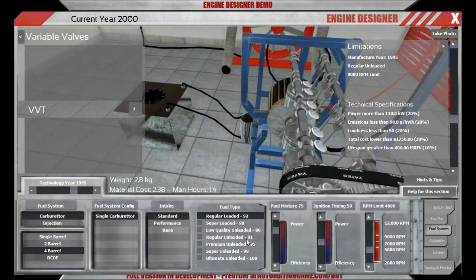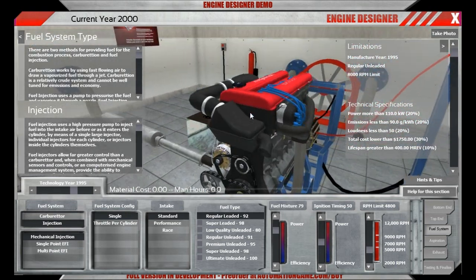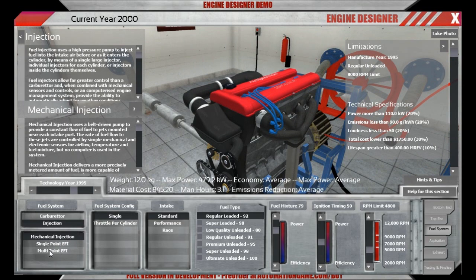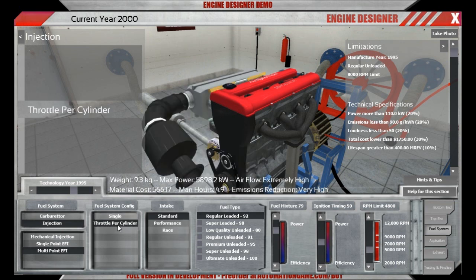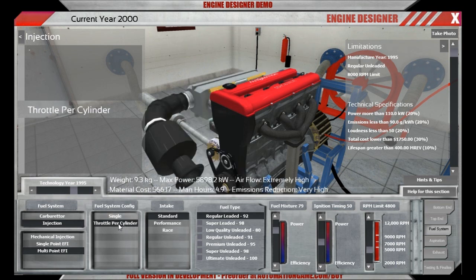Let's look at the fuel system. No more carburettors — you've eaten enough fuel already. We're going with an injection system, and not the costly mechanical injection. We have a nice modern multipoint fuel injection system. The throttle per cylinder setup is only two more man-hours than the single throttle, and it gives a bit more power, so let's grab it.